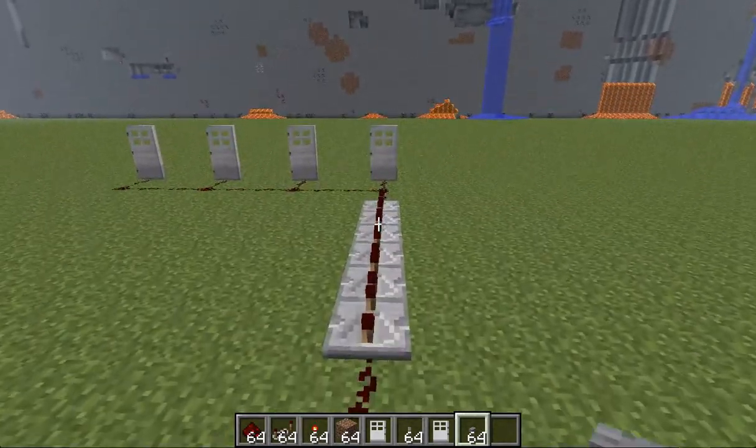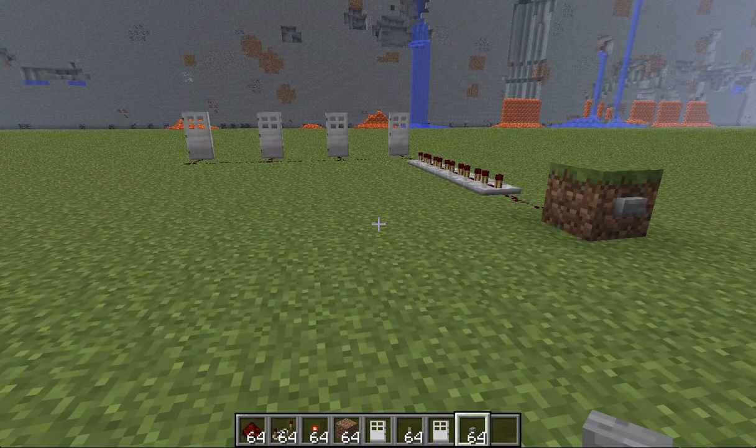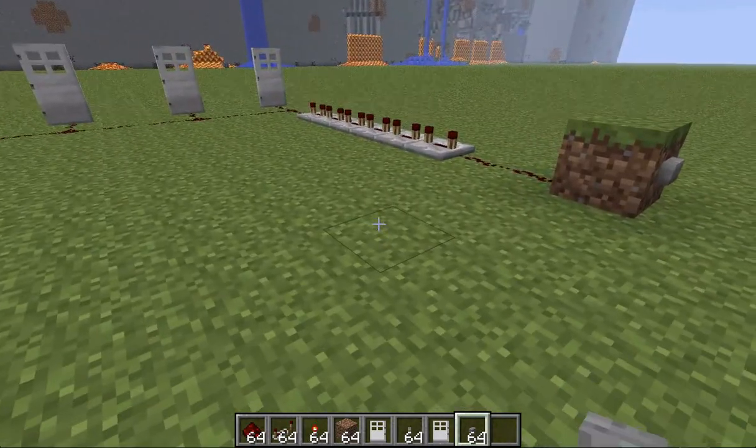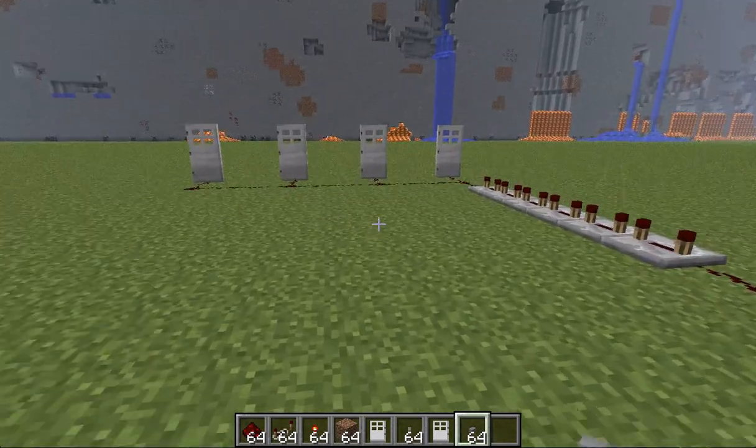Now I'm going to go into something a little bit more advanced — I'm actually going to make a redstone loop. This is one of the few methods you can use to actually make an infinite redstone loop, and this pretty much allows you to have the doors open and close continuously.